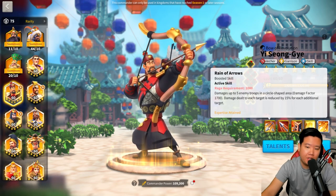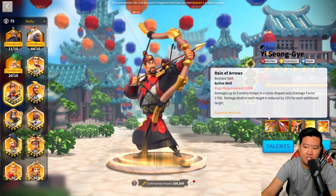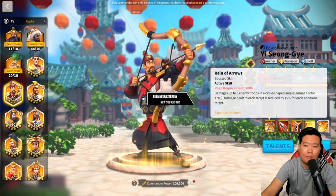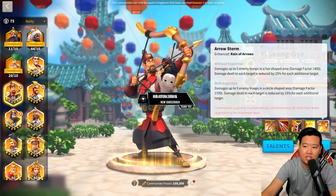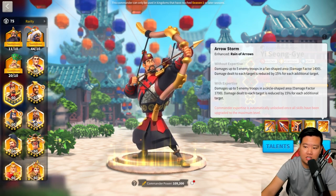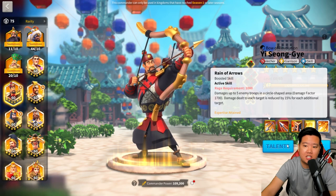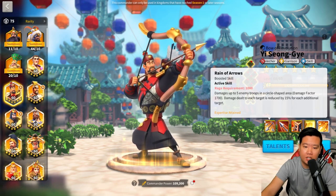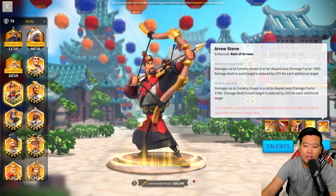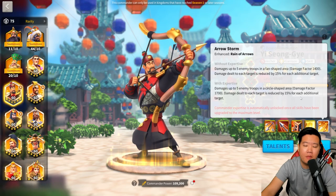What's great about YSG is that he is AOE. In the early stages of the game, opponents are not very precise with their movement, so they hover around structures and die because of YSG's AOE damage. With expertise, you get the circular damage area effect, which leads to more enemy deaths. The last skill grants a 50% skill damage bonus that increases YSG's primary skill and also boosts the skill damage of whatever commander you pair with YSG.